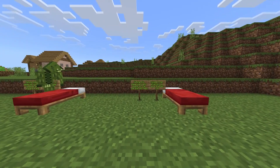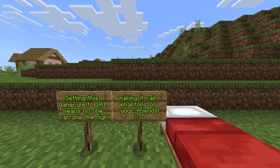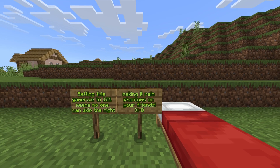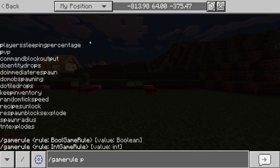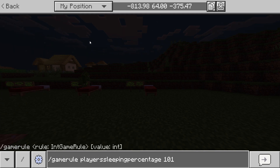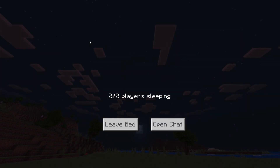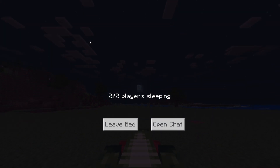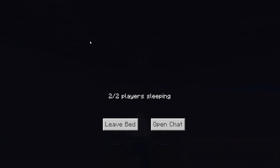If you want to completely disable sleeping, setting this game rule to 101 means no one can skip night, making it rain phantoms on your friends — that's if you're pretty evil. One last time: '/gamerule playerSleepingPercentage 101'. So if Echo Soldier gets inside a bed and I also get inside a bed, none of us can skip night time. Absolutely torture. It's been a little while and we're still both sleeping.